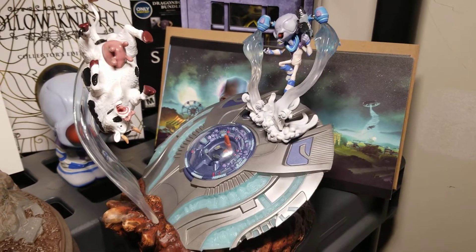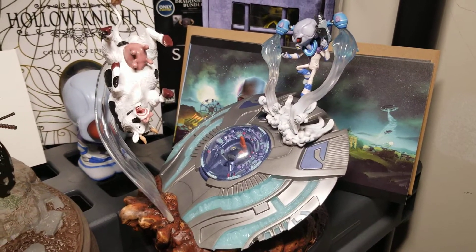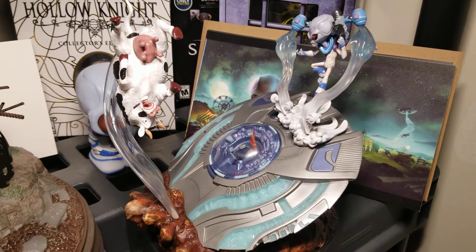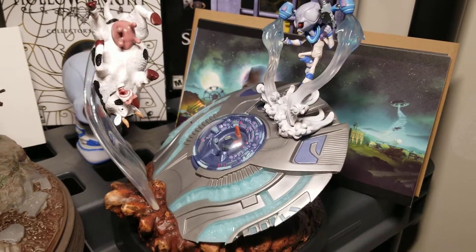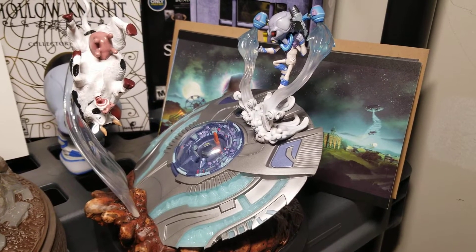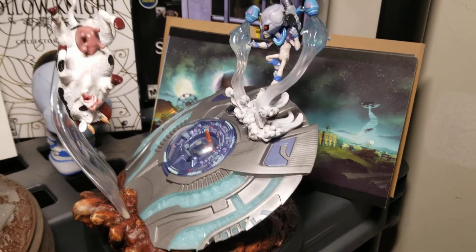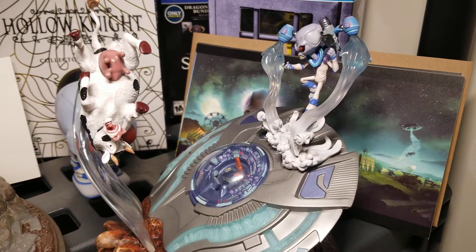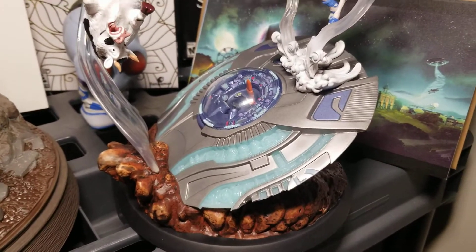Welcome to the Destroy All Humans Collector's Edition video. This is the cheaper collector's edition — there's a $400 one which comes with a Crypto backpack and a 16-inch figure of Crypto. This one is about one third the price. It comes with a statue of Crypto hovering with a cow and a crashed spaceship — it's a pretty cool figure.